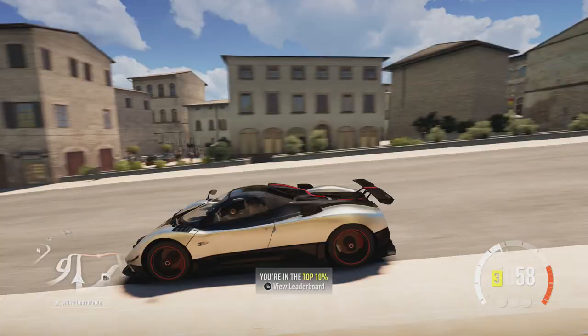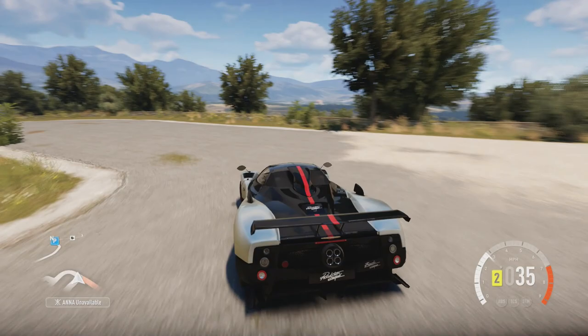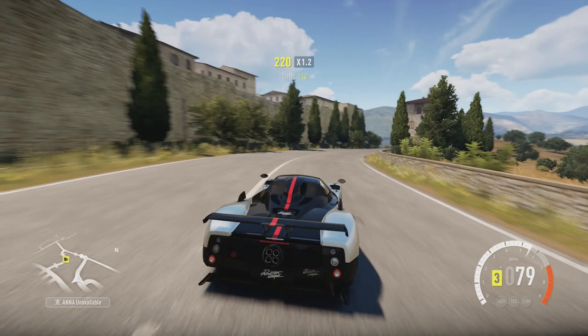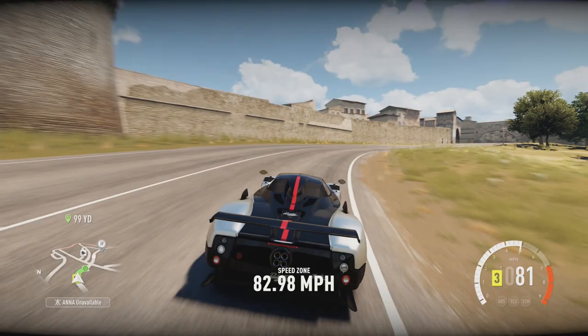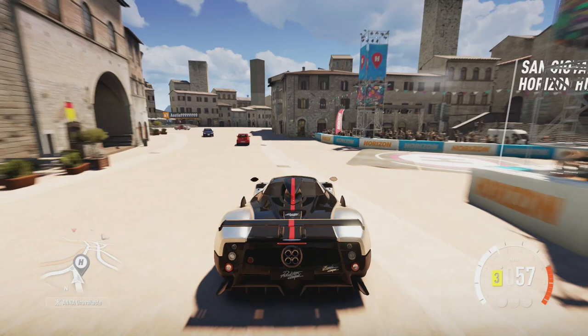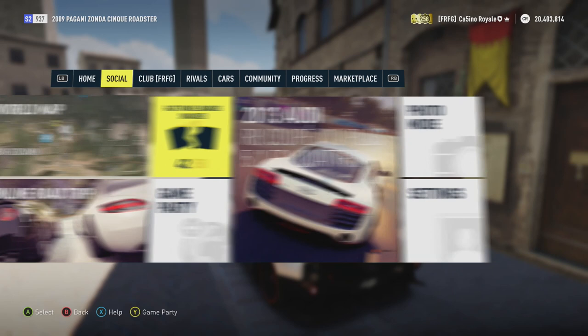For these city car builds we need a vehicle to set a benchmark time, which is why I'm driving around in the Zonda at the moment. I could use a four-wheel drive car - it would be more sensible - but it's going to be a little bit unfair. I don't use four-wheel drive vehicles for city car builds because putting 900 horsepower through a four-wheel drive car with race tires isn't going to do anything particularly interesting. So we mostly use rear-wheel drive cars. Hence why we are using this Zonda, and I do quite like this version of it.